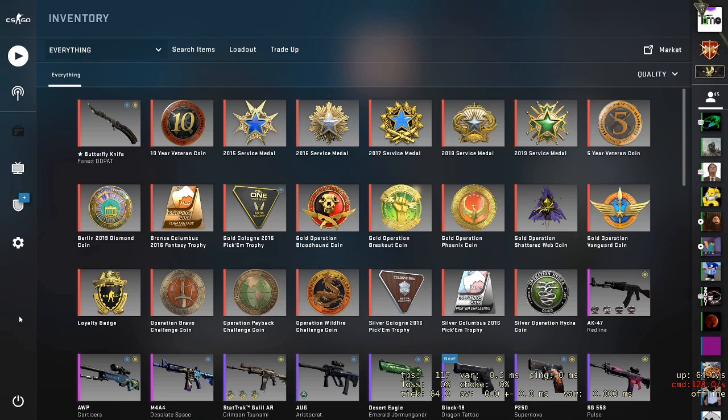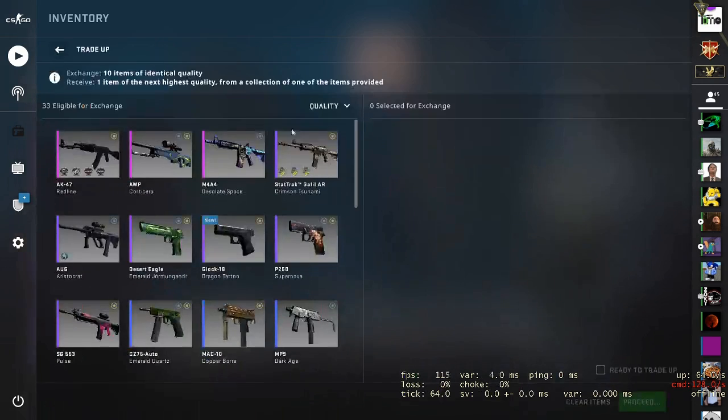The first one up today is going to be a lower budget one. It's going to be a consumer to industrial grade, and it's going to be from the Gods and Monsters collection. Now this is a bit of a risky one, but there's one real payout here with the AWP Son in Leo.